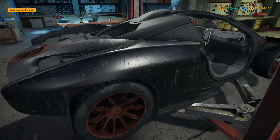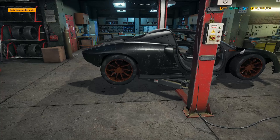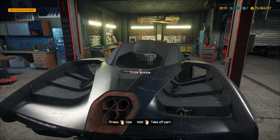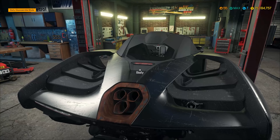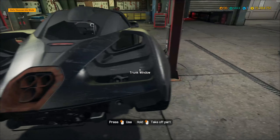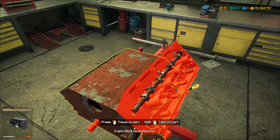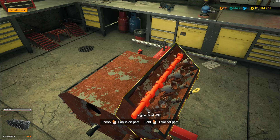The only way to get at the engine on this thing is from underneath, because I can't find a way to... oh, wait a minute. That's that trunk window. We've got this trunk window, which is apparently an exhaust. Anyway, let's get to here — we've got a couple of bits that we can take off right now, so let's do those.